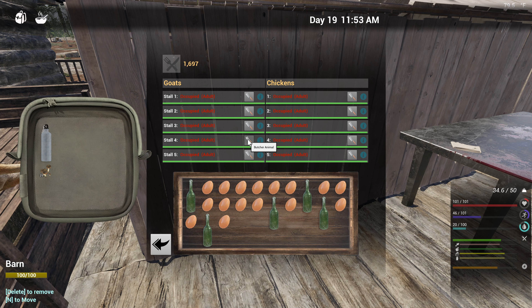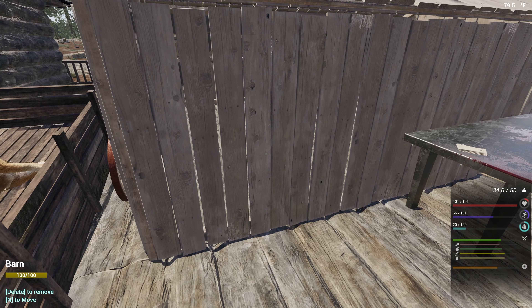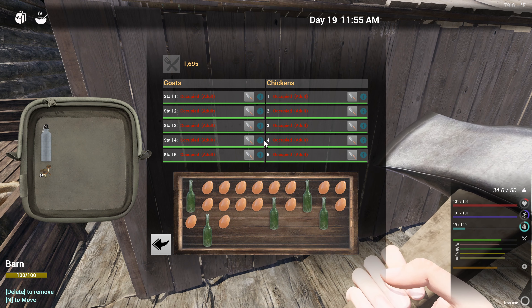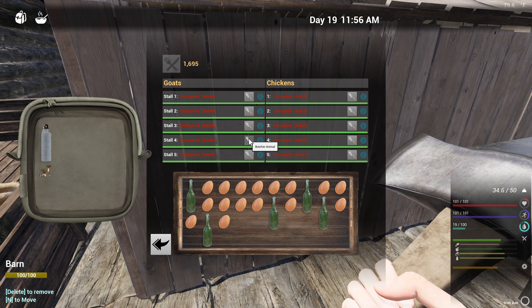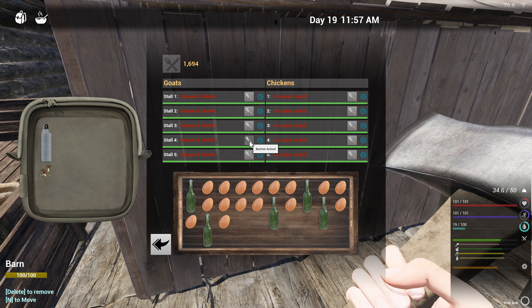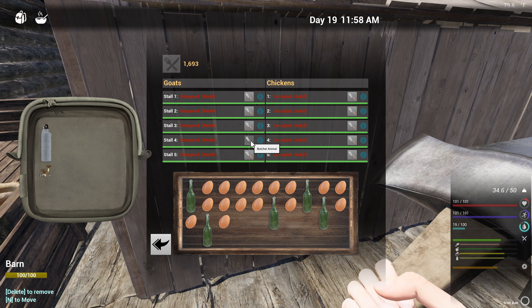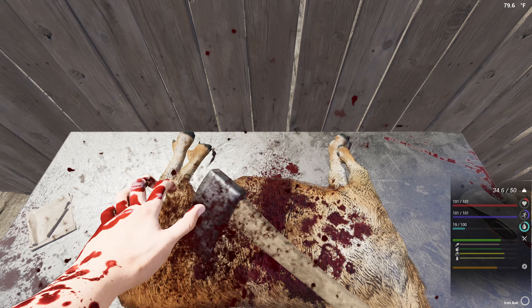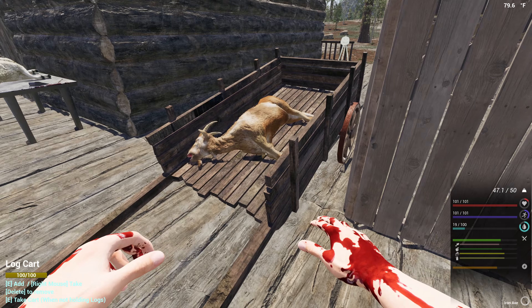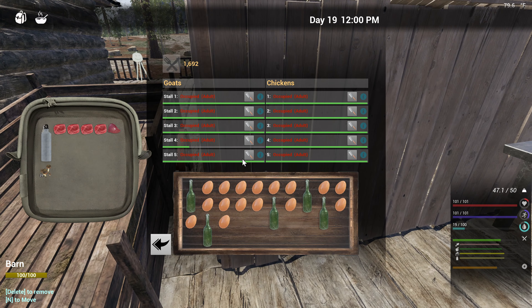That's a female, that's a male. Alright, bring out the axe. You can see this butcher option here - it says it's a male goat. You have to have your axe out in order to butcher it and you just butcher it. We'll take this goat and see what it is - it's another male goat.